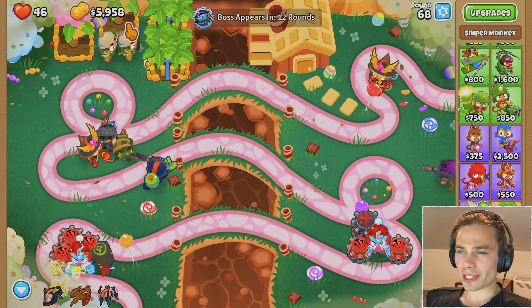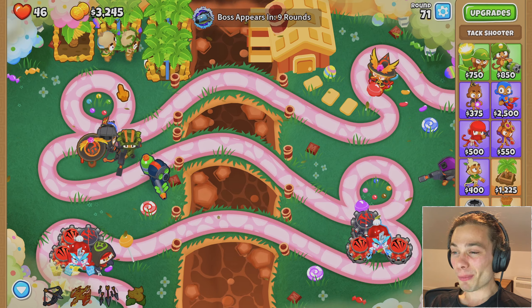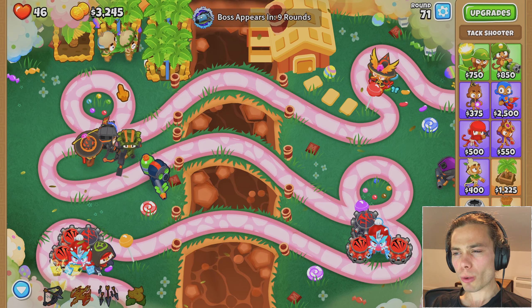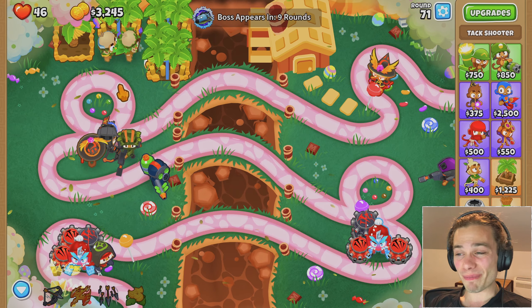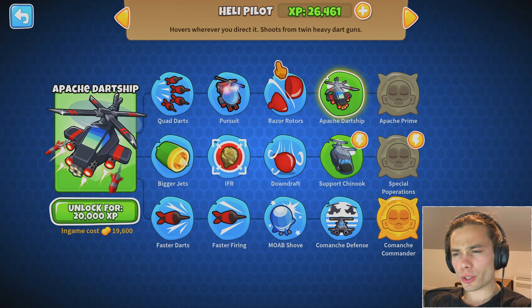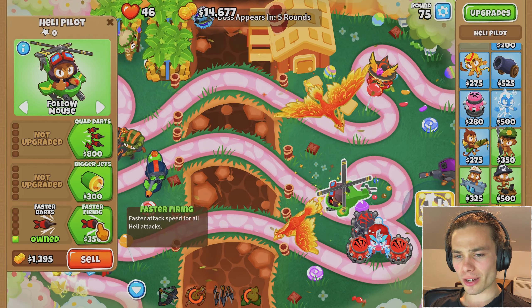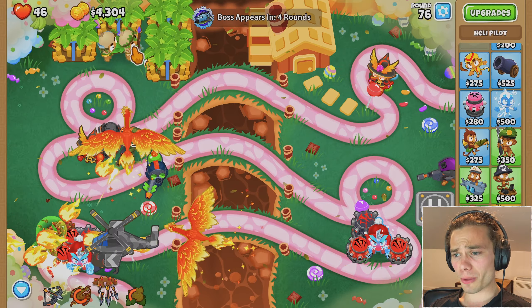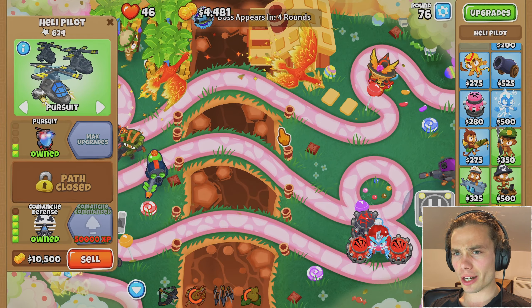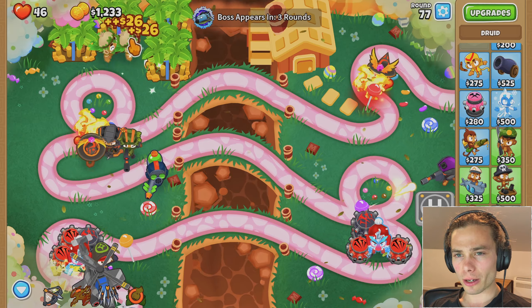That was so much better than the tier one encounter. Considering he appears in 12 rounds, I'm going to use that time to get banana plantation, and maybe Jungle's Bounty would be good. I'm wondering what my next plan of attack is — do I look at getting a Spectre and putting it well out of the way so it won't get zapped and can hammer down the entire time? I'm also wondering how helicopters would work, because if you had them on pursuit they'd be on top of him the entire time. There's only really one way I'm going to find out.